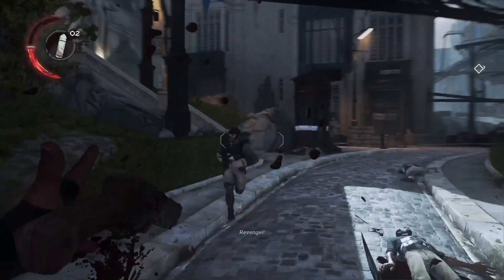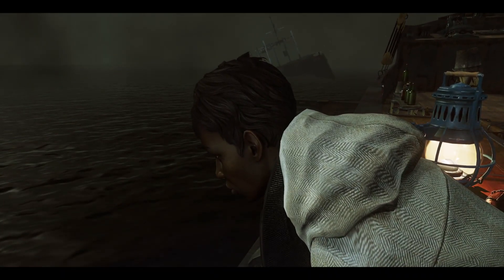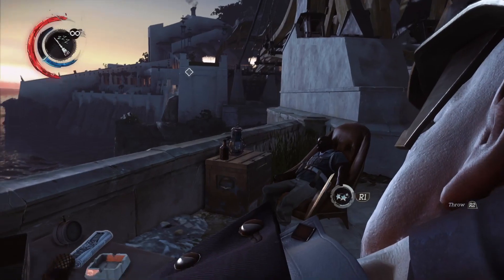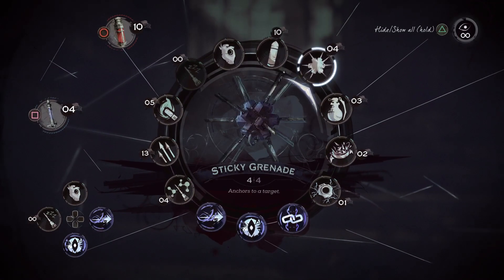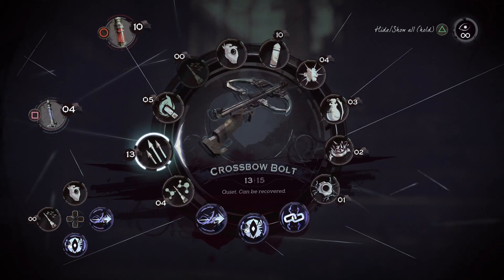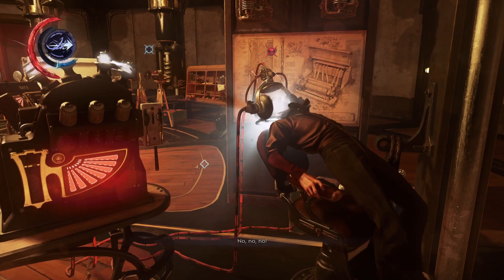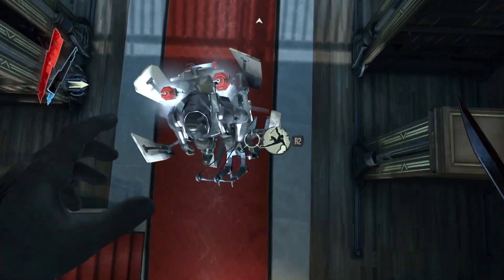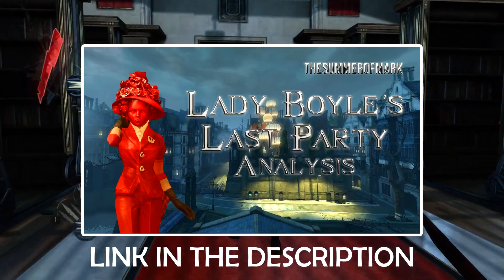Dishonored 2 is a first-person action-adventure game developed by Arkane Studios and is a sequel to their 2012 game Dishonored. The series is centred around player choices and decisions, and the consequences that come from said choices. Players are given the choice of which playstyle to pursue, whether it be lethal or non-lethal, or high chaos or low chaos. Not only are there a variety of weapons, powers and enhancements available to help facilitate these different playstyles, but choices are present within the levels themselves. Levels are built head to toe with different pathways, secret rooms, areas and routes to take to reach the multiple objectives within each mission. There are alternate methods for neutralising each of the game's targets as well, and some only become available to players that are thorough with exploration. The first Dishonored had its fair share of incredible levels, and I'd highly recommend watching the Summer of Mark's video on Lady Boyle's Last Party for a thorough analysis of the design in that level.